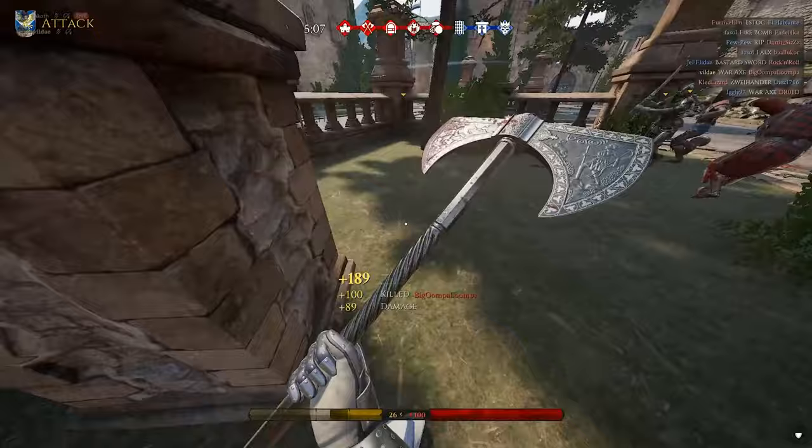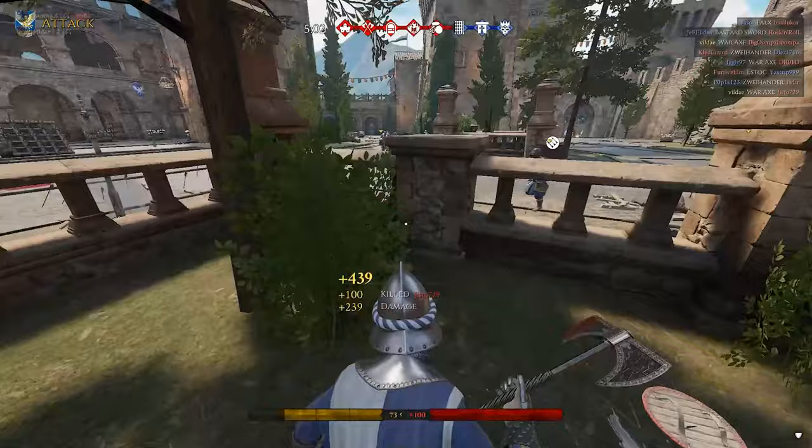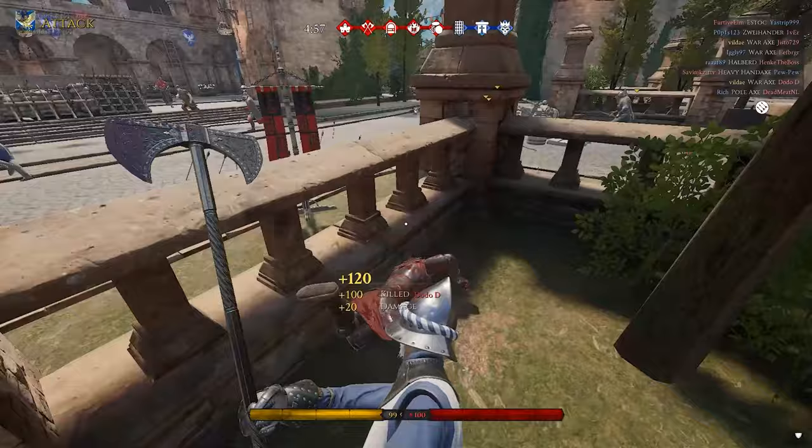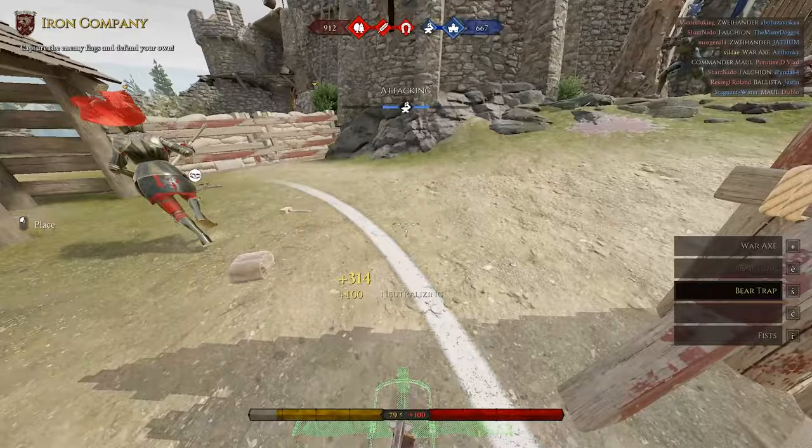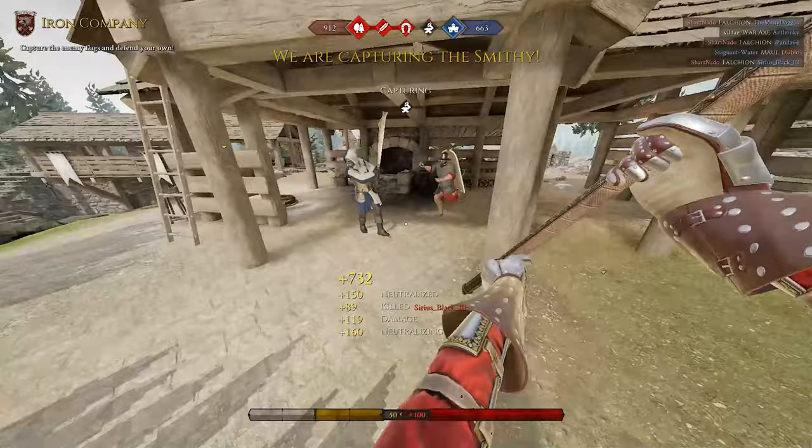Bear traps get easy kills, they are annoying and they are funny. But it's not fun to have just one bear trap. With one simple trick, which I will reveal shortly, you can easily have 4 bear traps every time you spawn. You can plant the traps around important objectives, use them to block paths or ladders, and play around them. You can put most bear traps anywhere and people will still trip over them, even if they are not hidden.